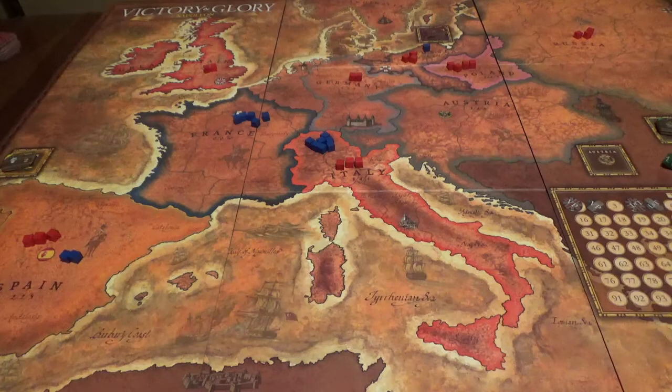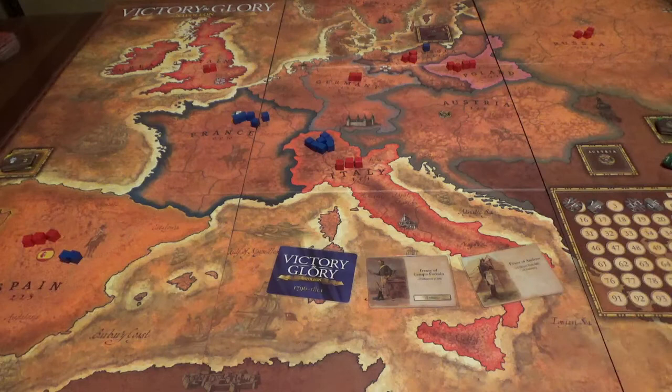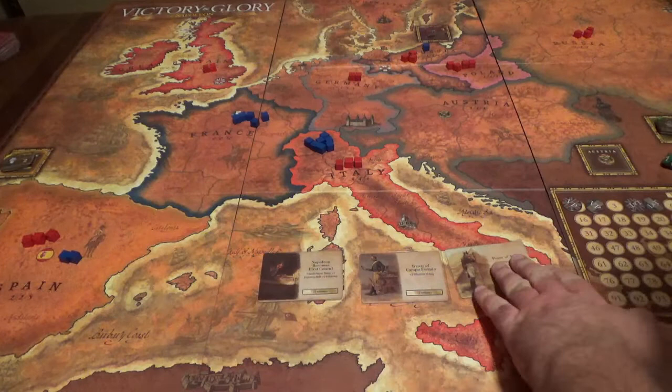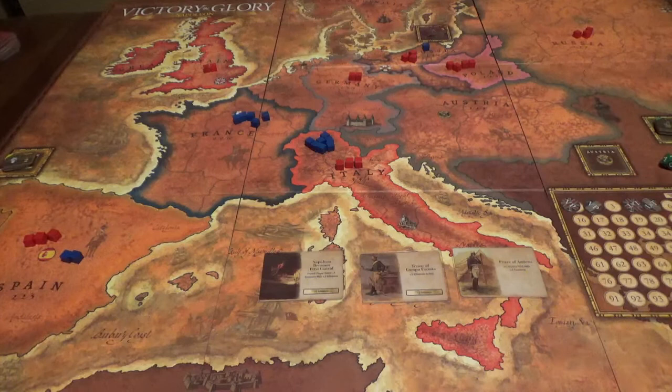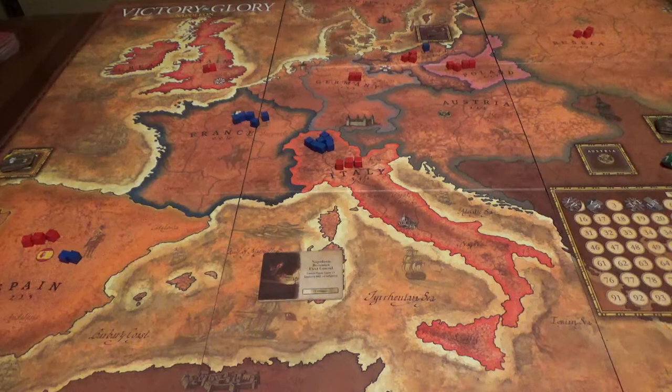We've got the last French mystery card. I rolled a six, so I won't get to choose the other two cards — they'll be at random. The mystery card is Napoleon Becomes First Consul — I could pick up an economy and two influence. I'll play that for the event: the French economy goes up to 12, and I'll take the two influence to negate the coalition influence in Germany.